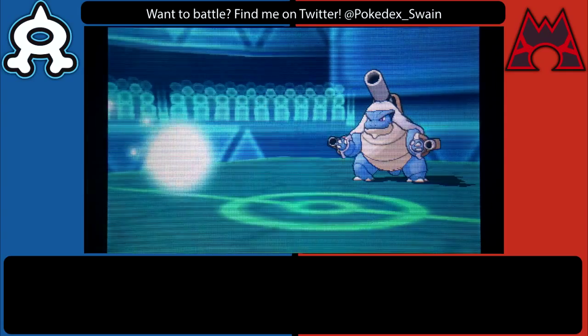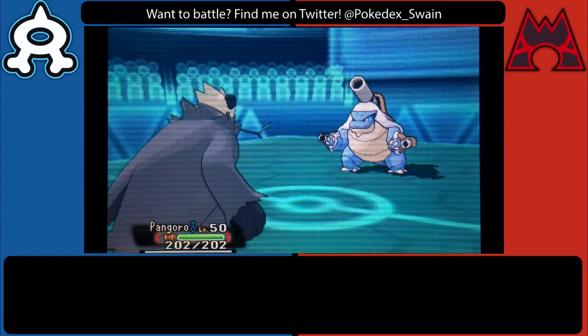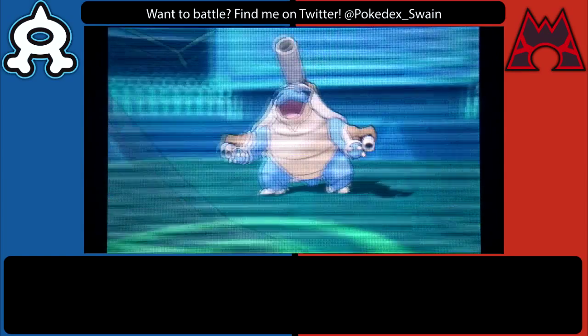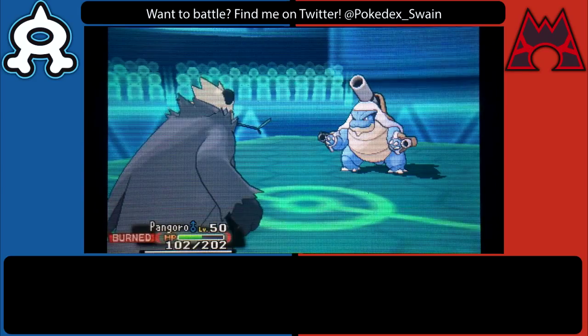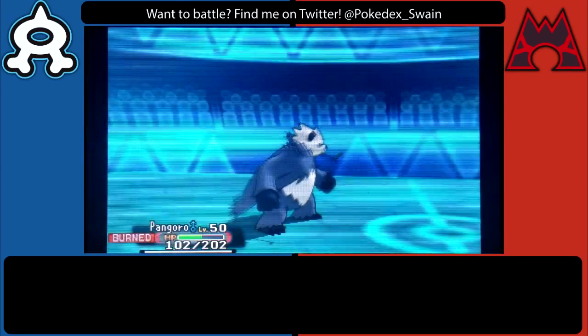Unfortunately with my special attack being minus four, that means Blastoise needs to come back in and basically go for any attack. I switch in Pangoro just because Pangoro is Assault Vested, and I figured I could take any hit pretty well. Unfortunately he burns me, and I just completely overestimate Pangoro's ability to take a hit because this Aura Sphere ends up blowing Pangoro away.